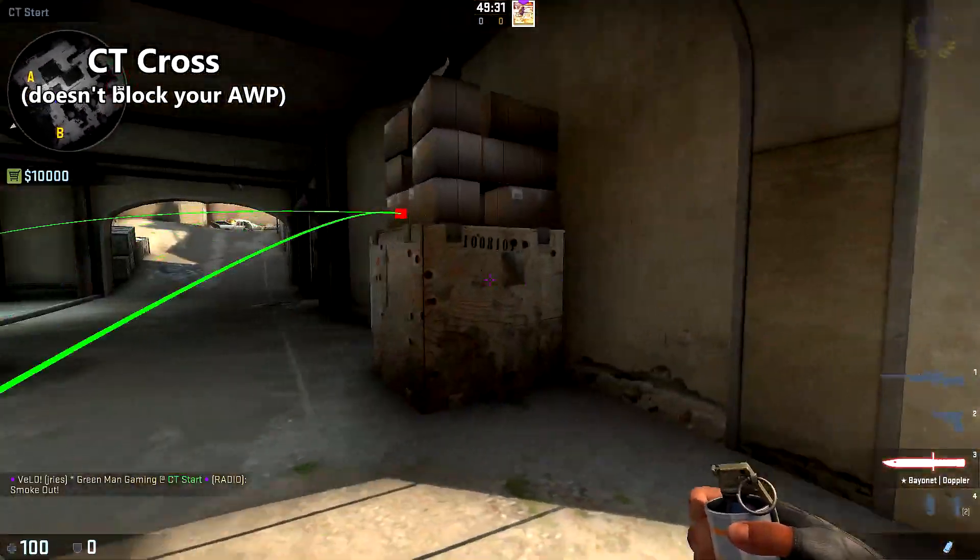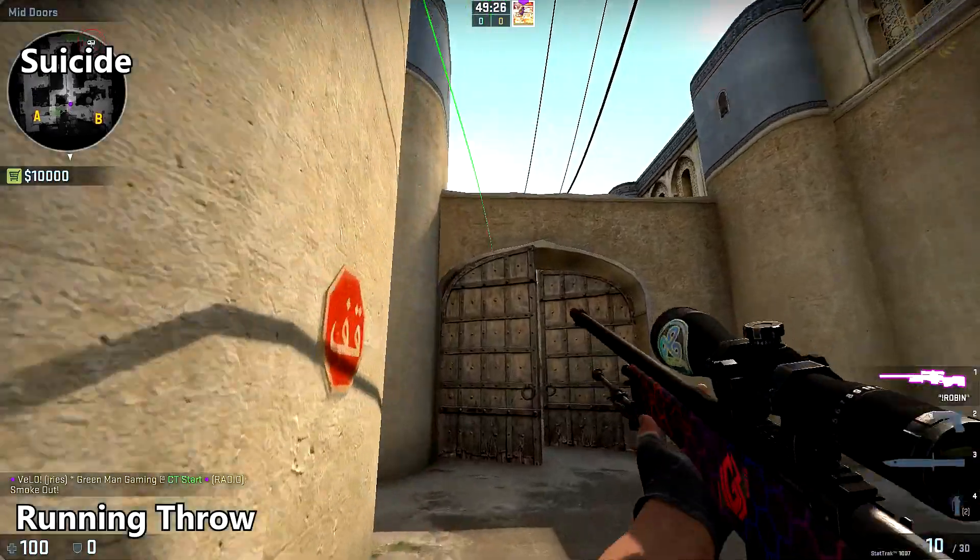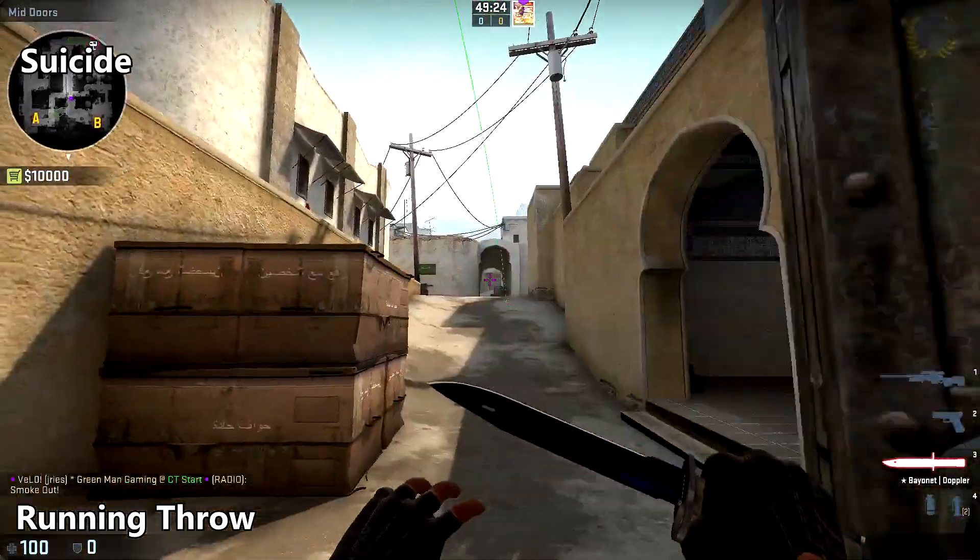To smoke off suicide, simply place yourself in the corner of these boxes, aim right about here above the telephone post and the edge of the wall, and do a running throw.